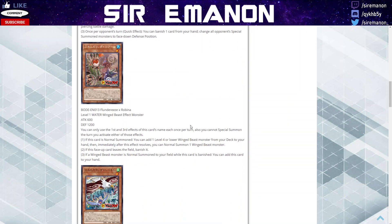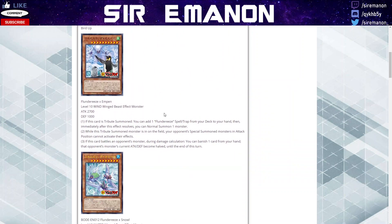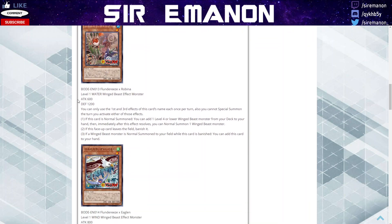We'll start off with the smaller winged beasts, because this is a winged beast archetype that revolves around the normal summon or tribute summon mechanic. The smaller ones are the starters. All the level ones have similar 2nd and 3rd effects where if they would leave the field, they get banished instead. And if a winged beast monster is normal summoned to your field while this card is banished, you can add them back to your hand. They basically have native synergy because the entire mechanic revolves around normal summoning the winged beasts — you're trying to tribute some of these guys away and they just get added right back to your hand.